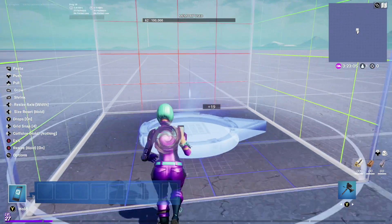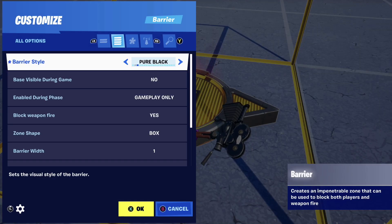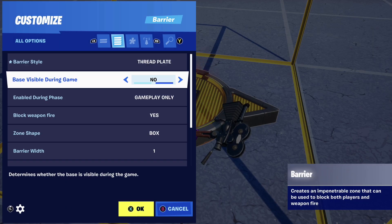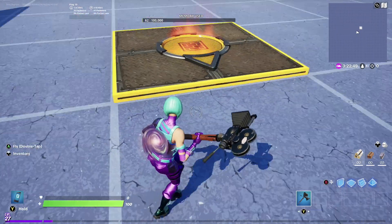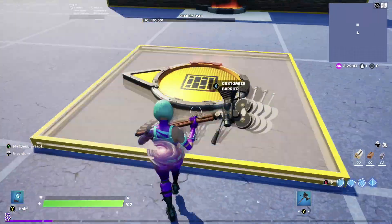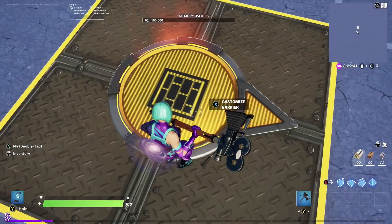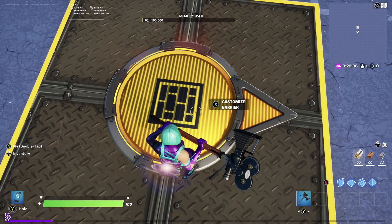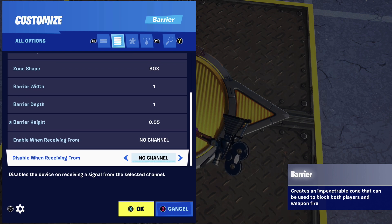One other thing you can do is create trap floors now. Before you'd have to make a pretty boxy trap floor, or you'd need an entire level underneath to pull off a trap floor. But now you can create just floor pieces that disappear when you want. Imagine a scenario where you want a bridge to build, but you don't want it to build until they access it — you can trigger it to enable when they lower the drawbridge, and then it makes the floor appear using barriers.